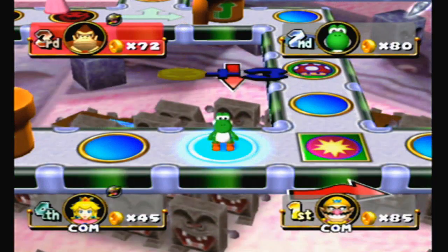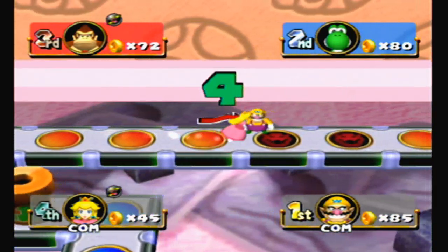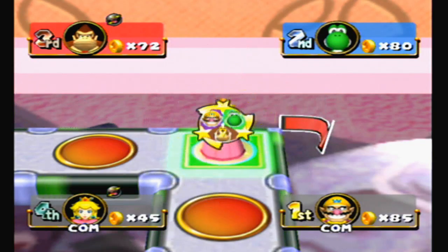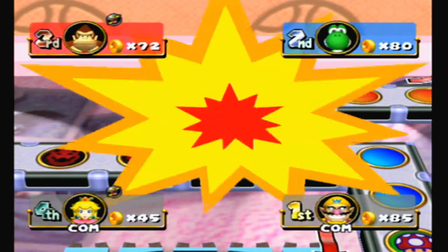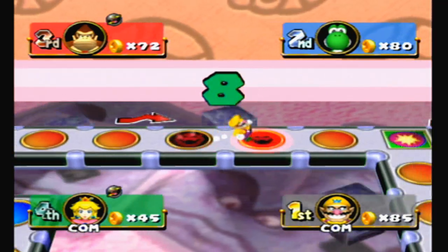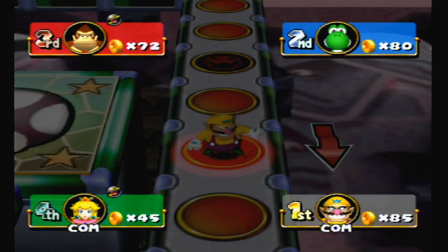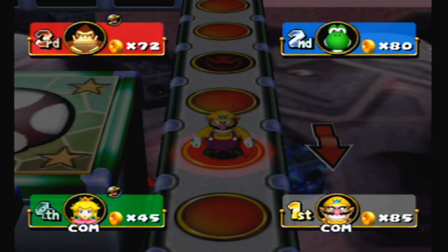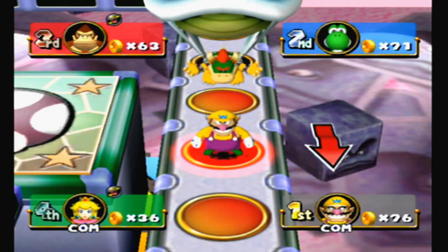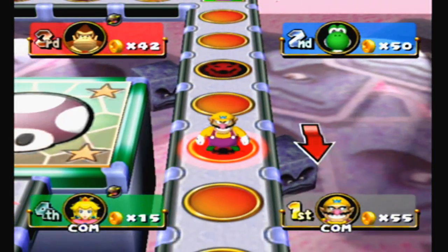I'll take a nice leisurely stroll through here while you guys get to deal with that over there. Looks like she gets to spend a lot more time there. Lots of Bowser spaces — I think we've landed on more Bowser spaces than red spaces. 30 coins from everybody. We've all lost about half our coins — I've lost exactly half.